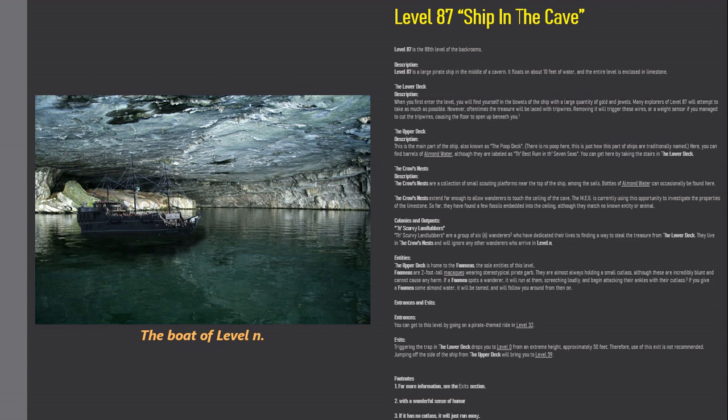The upper deck. This is the main part of the ship, also known as the poop deck. There's no poop here — this is just how this part of ships are traditionally named. Here, you can find barrels of almond water, although they're labeled as 'th' best rum and th' seven seas.' You can get here by taking the stairs in the lower deck.